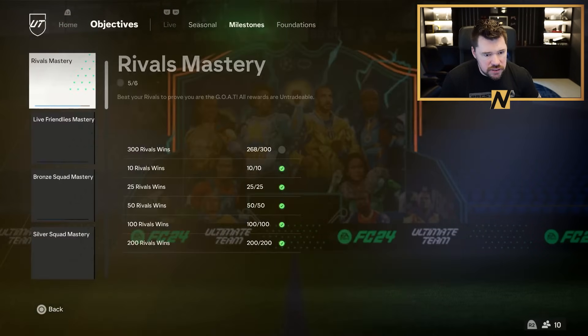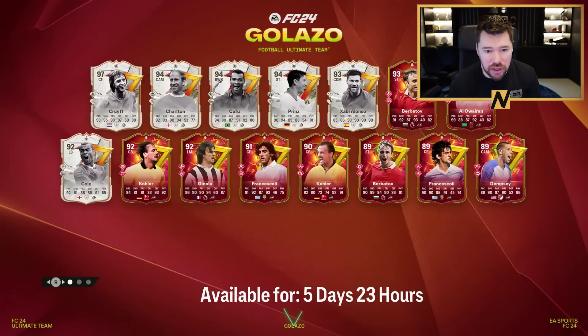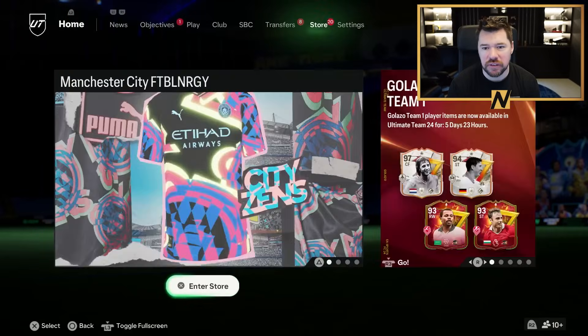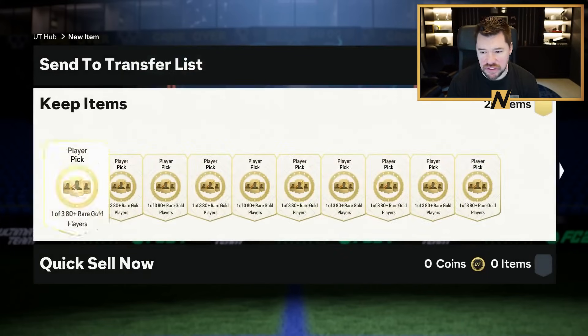What I'll do, guys, is I'll end off today with some player picks. Here we go — that's what we're hunting for. We've already got Ashley Cole, of course. It would be nice to get even just one of the low-rated Golazo cards. We've got 20 player picks to finish off with today.